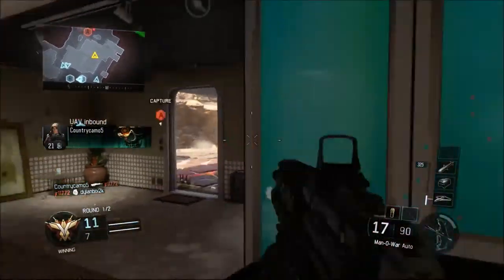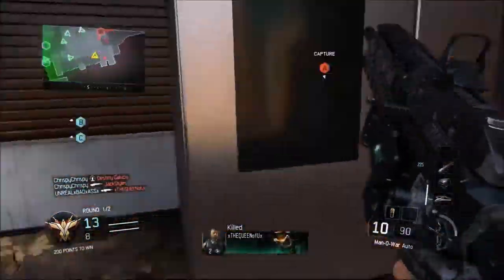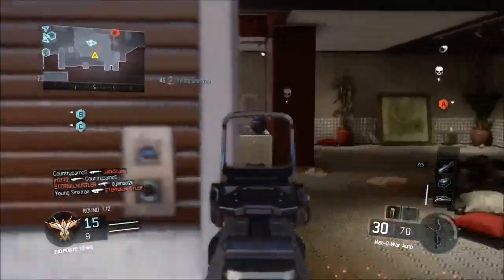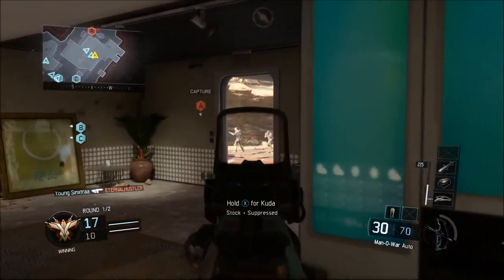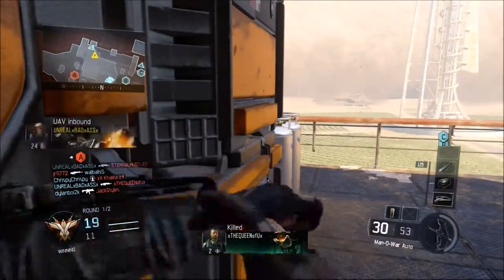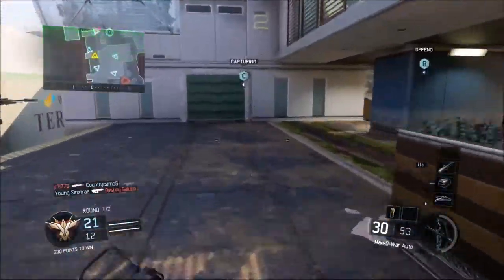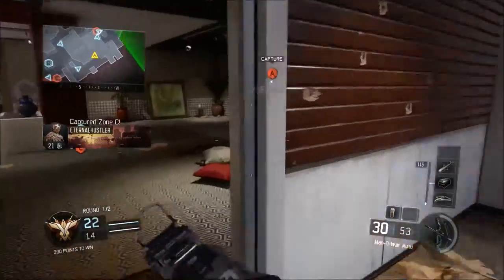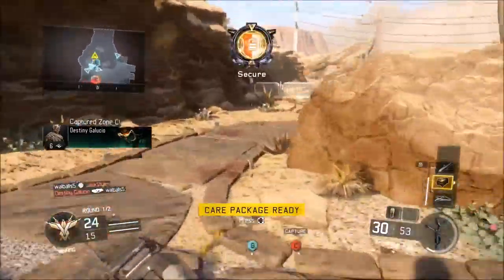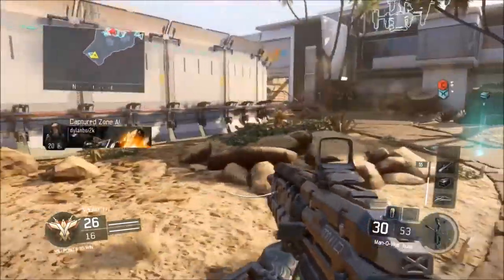It's an assault rifle and it's really freaking good. I don't think it's the best in the game — I didn't get to play with all of them — but it's super freaking good. It has high damage so it just shreds through people, but it also has a low fire rate which at times can make you lose gunfights. The high damage definitely makes up for it. I believe I had Red Dot on it, and Quick Draw and Stock, or I may have just had Quick Draw. I'm not too sure.